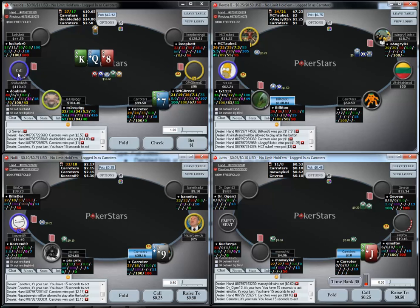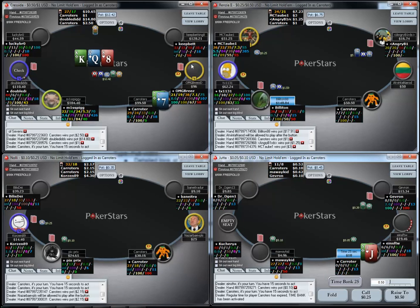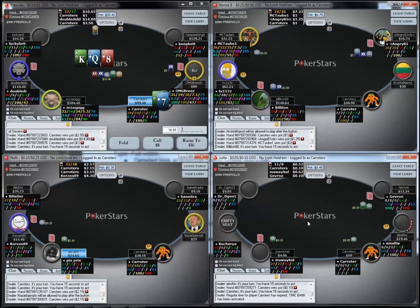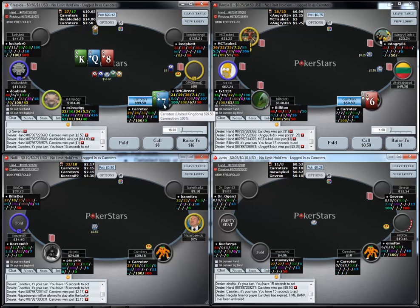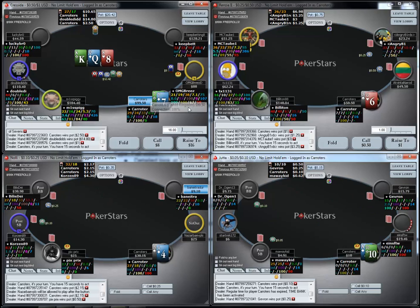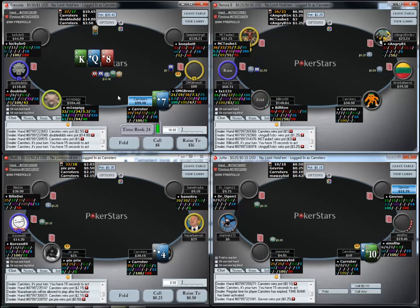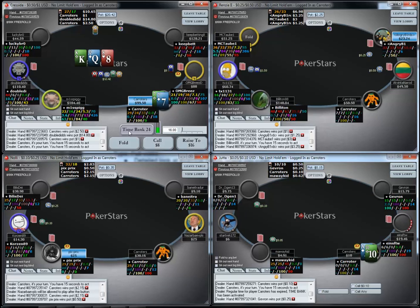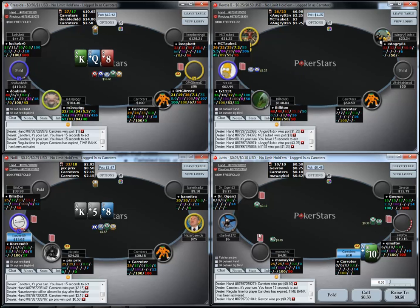Here I'm flatting pocket Sevens to a four-times open on the button — normally I wouldn't flat this because it plays awkwardly, it's a big preflop investment, and implied odds aren't great since the button range is wide. However, we have a psychopath fish in the blinds who when he flops top pair will likely never fold, so when we do flop a set our implied odds are really good. This would be a terrible spot to check raise: the opponent has a low c-bet of 57% and bet into two people, we have an under pair with only two outs when called, and there's a fish to act afterwards who isn't going to fold a pair of queens.